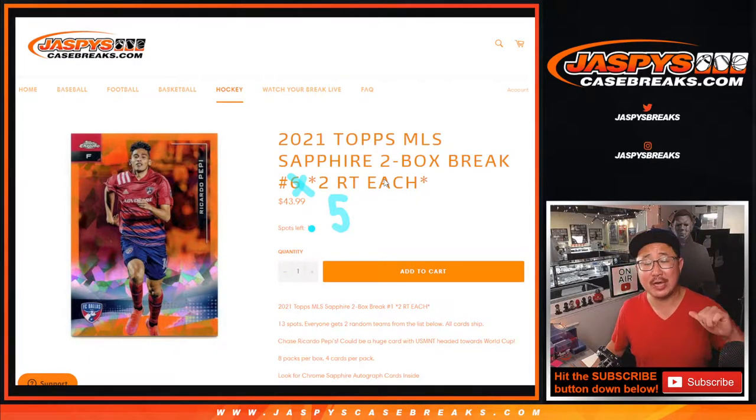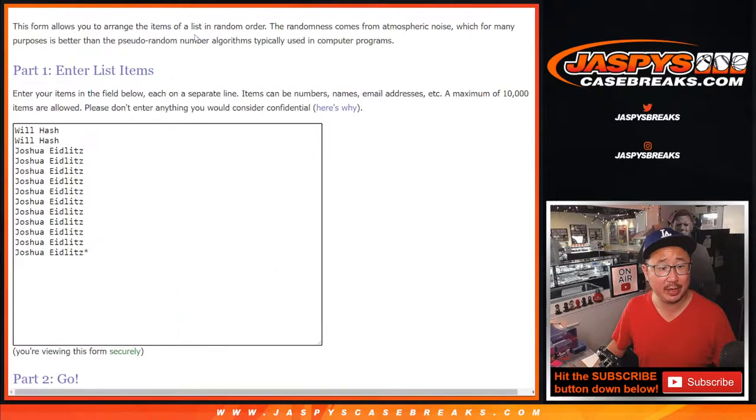Hi everyone, happy Thursday. I'm Joe for jazpyscasebreaks.com, and this is 2021 Topps MLS Soccer Sapphire Edition 2-Box Random Team Break number 5. You can see the next one is already in the store if you want to run this back. One spot gets you two teams. Big thanks to Will and Joshua for getting into the action.